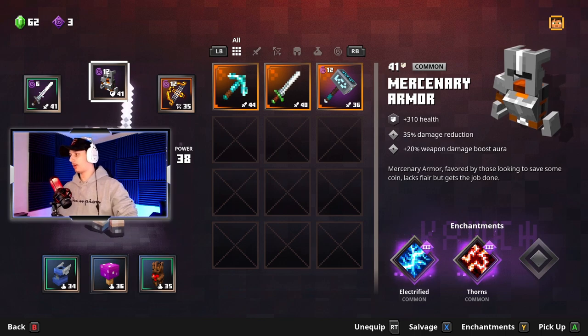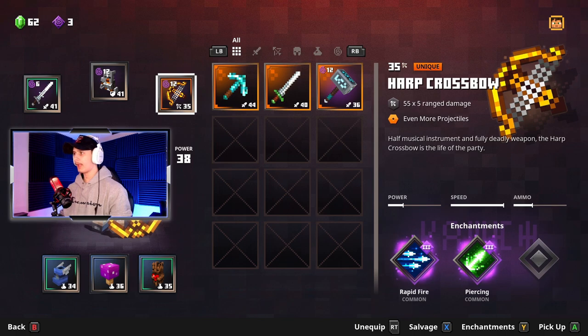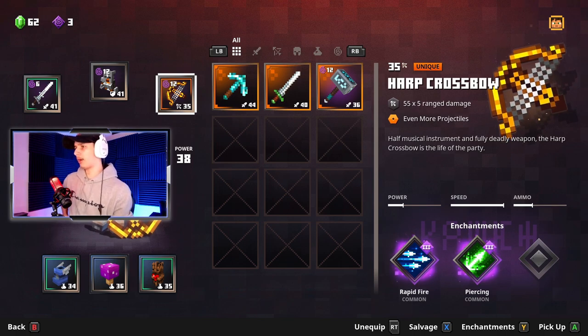At the same time I am rocking the Mercenary armor, it's level 41. It gives me plus 310 health, 35 percent damage reduction, and plus 20 percent weapon damage boost aura, which is pretty good. My enchantments are Electrified — which electrocutes enemies around me when I hit them — and Thorns, which makes it so when I get hit I hit back even harder. I did change my bow from that automatic super fast bow.